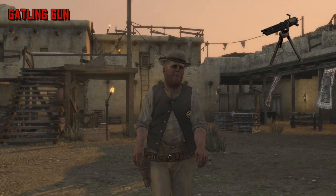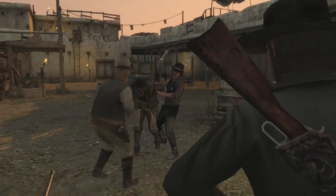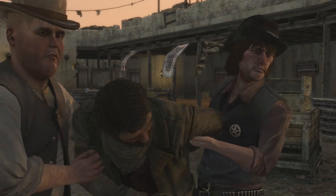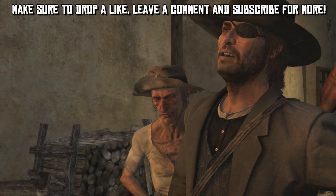Next we have the Gatling Gun, a machine gun made in 1861 and used during the American Civil War by Union Forces. Interestingly, the inventor thought a machine gun would actually limit battles and cause fewer deaths — unfortunately he was a little wrong on that. This weapon was so much fun to use within Red Dead Redemption, just bringing actual machine guns to the Wild West. Nothing gets better than that.